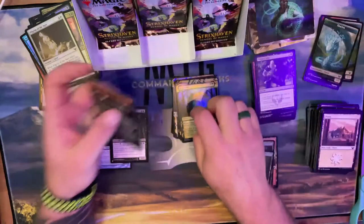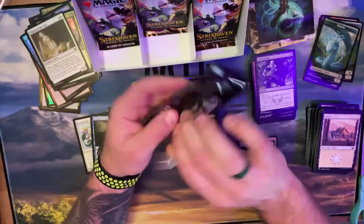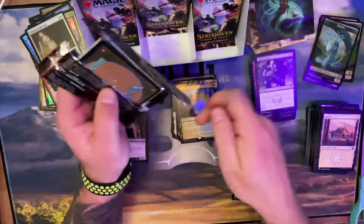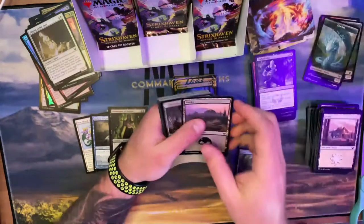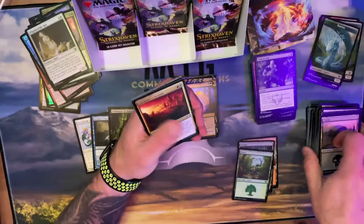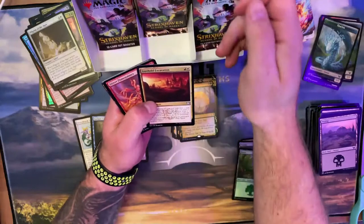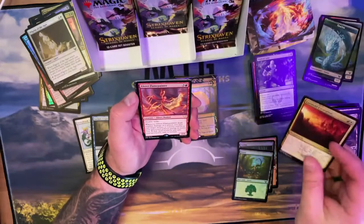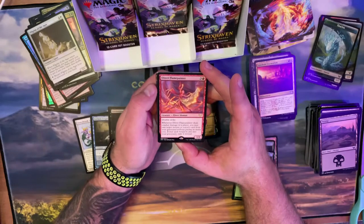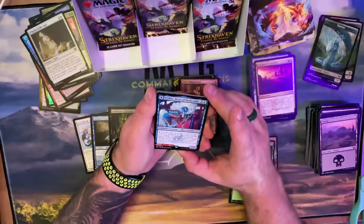That could work in green-black potentially. Corrosive Grip — got some removal there — and Regrowth for recursion, that one's foil as well. These look really good! I'm hoping because each pack has those in them, the prices of all these are going to go way down and I want to pick up all of them — they just look fantastic. My plan is to eventually get all of them. The Japanese ones I'm excited for in the collector booster box.